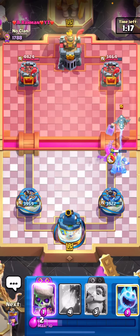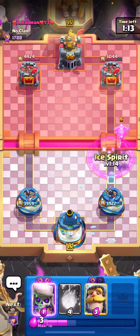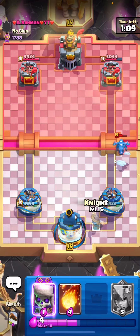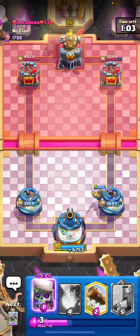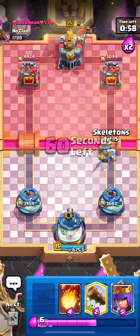He went Lumberjack — I thought he was gonna do the same thing he did last time. I'm just gonna take a little bit less damage and then do it now. Perfect, we only take one hit. Really good King Tower activation.